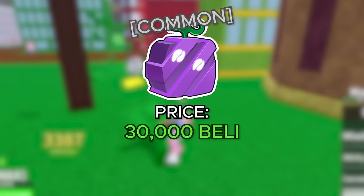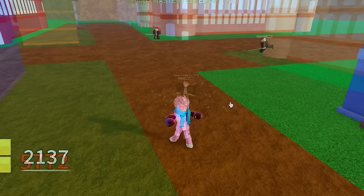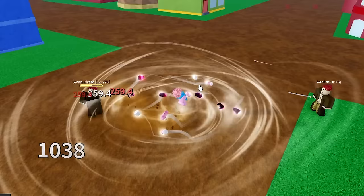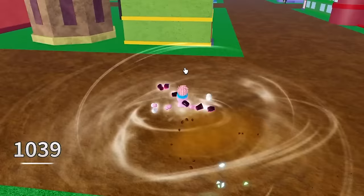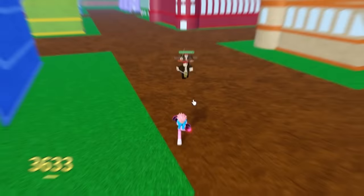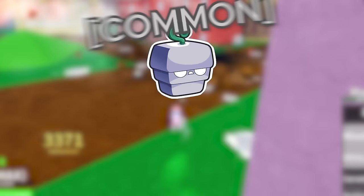The chop fruit is a common fruit costing 30,000 belly or 100 robux. The first ability, tackle, has a one master requirement — you launch your torso at your enemy and hit them once. The X ability is called dance — you detach all your body parts and they spin around, dealing a lot of damage if you walk toward someone. The C ability is called party — you detach your fists and punch the air wherever you're aiming. The movement ability is helicopter, where you spin your legs like a helicopter. Overall a kind of solid fruit but not really recommended.